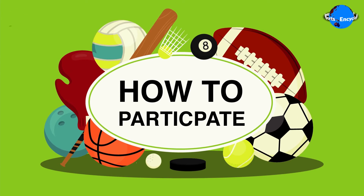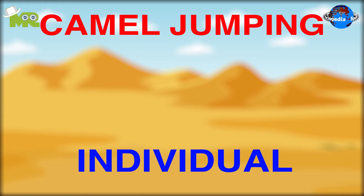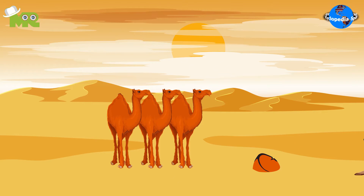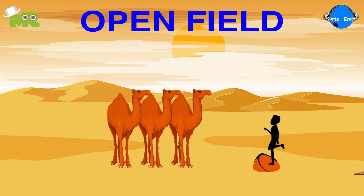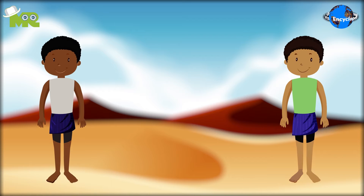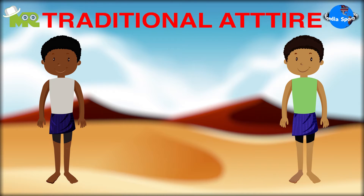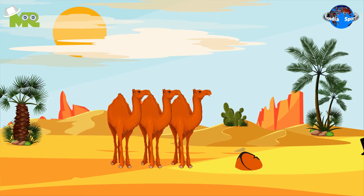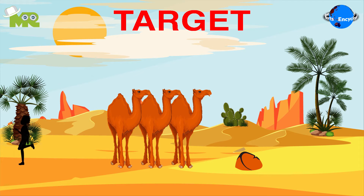Camel jumping is an individual sport in which players compete against each other. The game takes place in an open field, usually a spacious ground with a sandy floor. Players compete barefoot wearing traditional attire that is tucked in at their waist level to prevent it from hindering during the jump. A group of camels is stacked together horizontally in the middle of the field, and the target of each player is to clear above them.